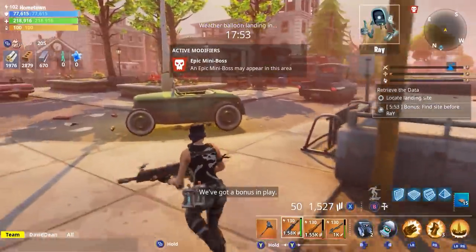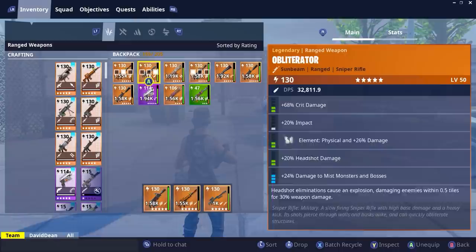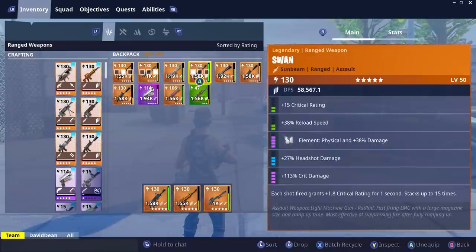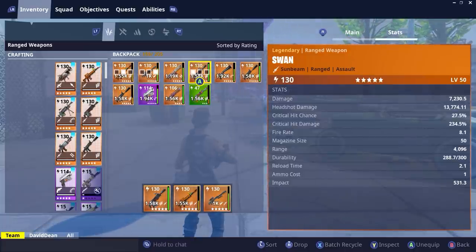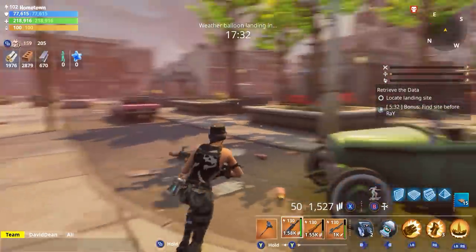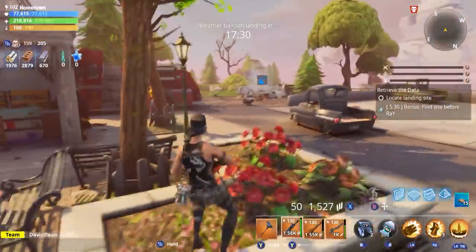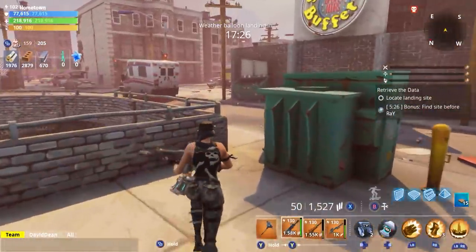We're in. I've already got the Swan built and if we just take a quick look at the perks on it - I didn't properly show them off - it actually has a nice critical build. As you can see, 234% hit damage and 27% rating. I haven't upgraded the crit ratings yet and there are a few perks I want to change. A lot of people in my stream said this gun has a lot of potential if you use the correct perks.